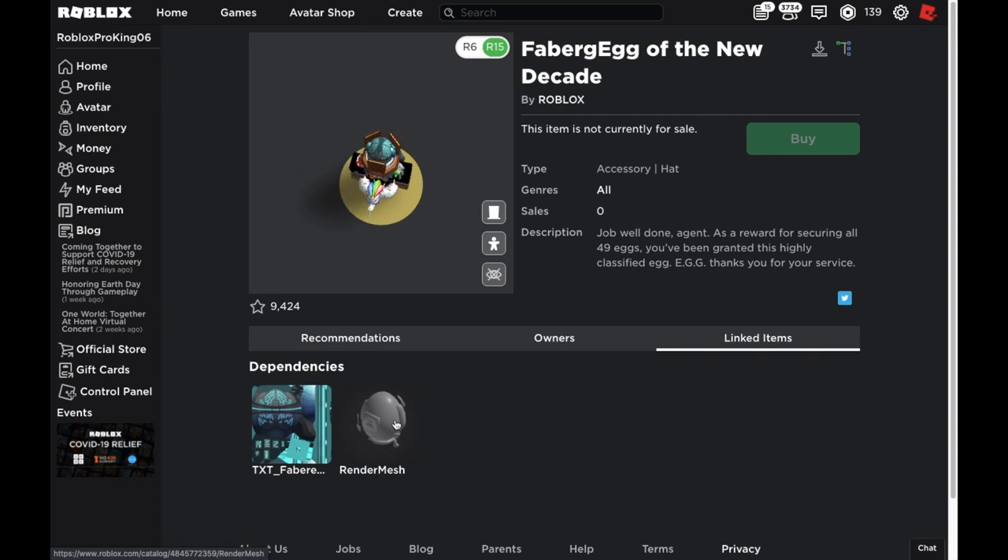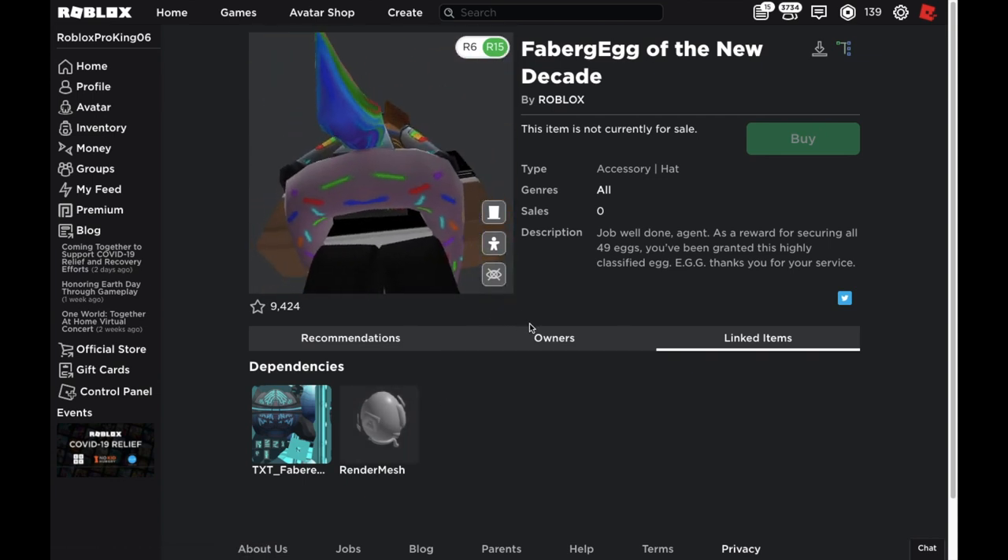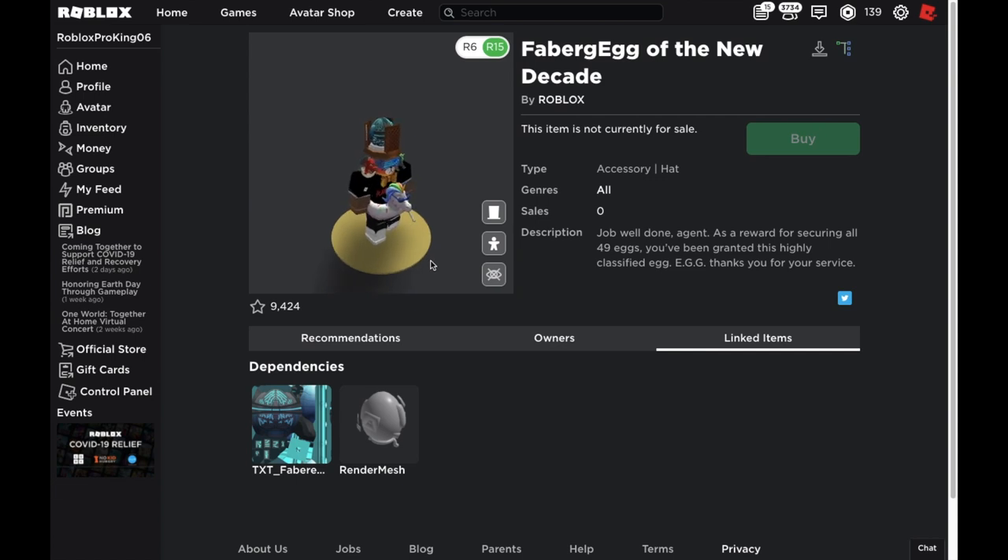You could put it out as a UGC item if you're a YouTuber in the Star Program — but I don't know if that's going to be allowed, so you probably shouldn't risk it.